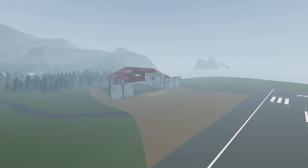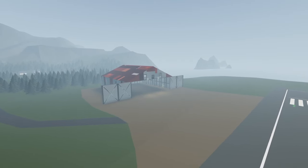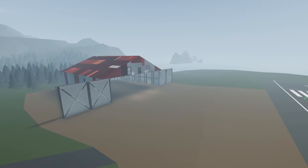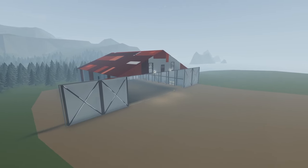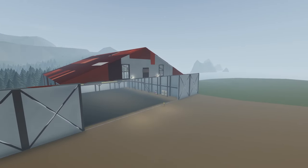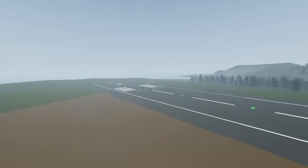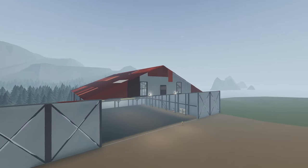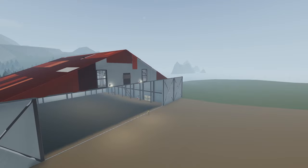Hey, what's going on guys? Welcome back to another Stormworks video and welcome to episode 8 of our classic career survival series. Today we're going to be starting a new build. The plan for today is to build a small twin prop plane and get it running, so next episode we can put some weapons on and head down to our not-so-friendly neighbors. Hopefully we can claim some land down there.